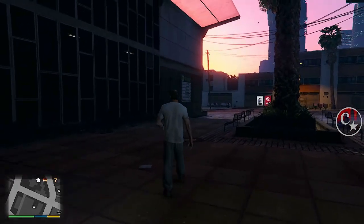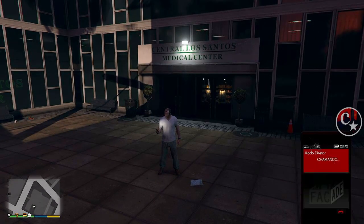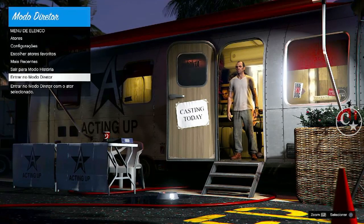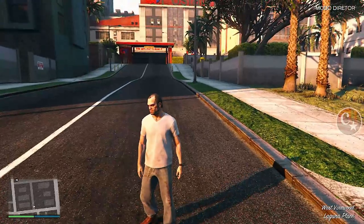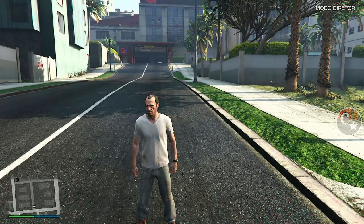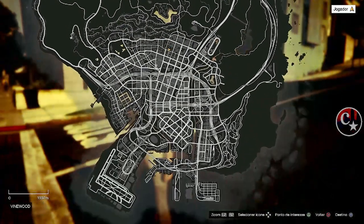Abra o telefone e venha no modo diretor. A gente vai entrar no trailer. Setinha para cima e clique para entrar no modo diretor. A gente vai aparecer na rua da alegria — digamos assim — a rua onde a gente costumava pegar veículos do amigo. Aqui vou colocar de dia. Abra o mapa, vamos marcar onde está a boate, que é bem aqui.